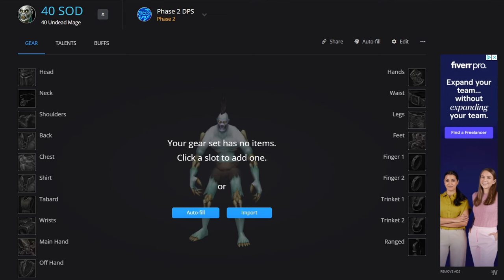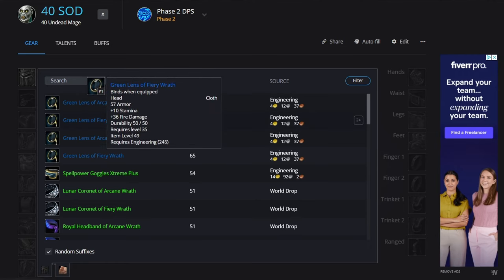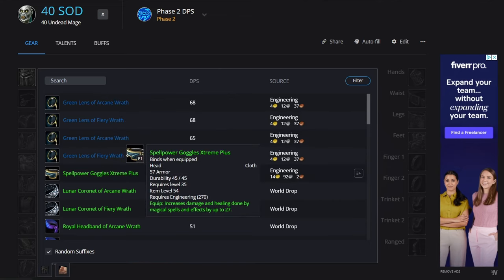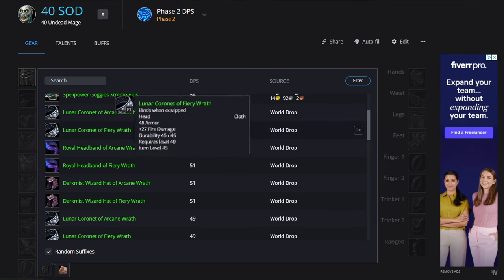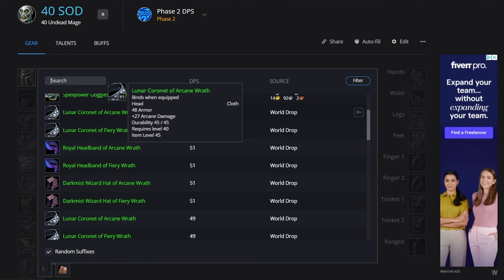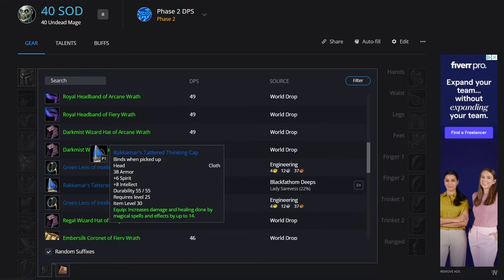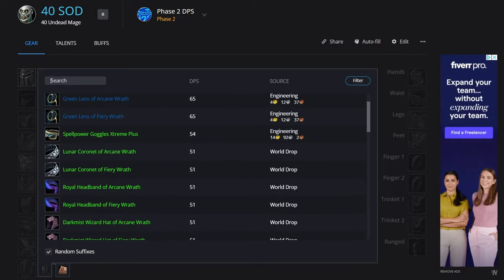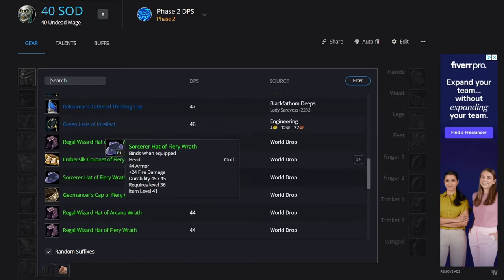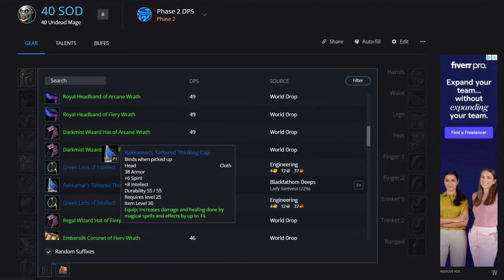We'll be starting off with the head slot. This gear set is actually for fire and arcane, so we'll be looking at all the options. The engineering 245 options and spell power goggles likely won't be available. We've got arcane wrath and fire damage at level 40 with 27 damage, plus other 26 damage options, but we're going with the Thinking Cap. It has 8 intellect and is definitely a previous item going into the next raid.